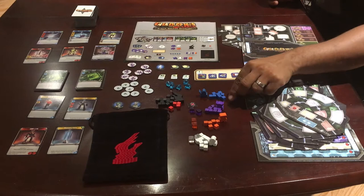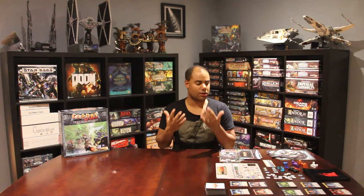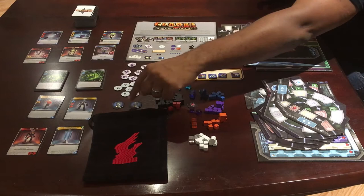We have once again our nice meeples — our player pawns. We have the Clank cubes, and new this time are the data cubes. These data cubes are going to be important, as you need to place them on the board to be able to obtain your artifact. Just like Clank, we have artifacts — here are two examples, the 10.1 and the 20.1. The objective of the game is still the same: you're moving across the board, dodging villains, building your deck, and trying to get the most points possible by getting one artifact.